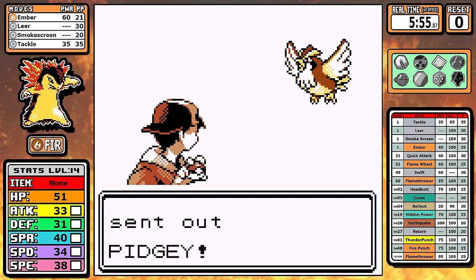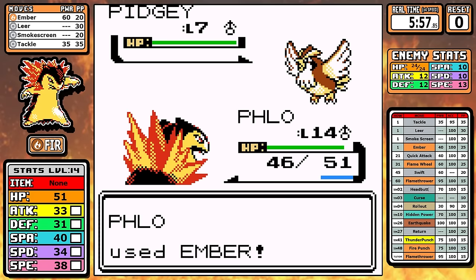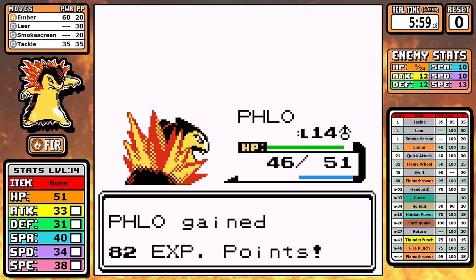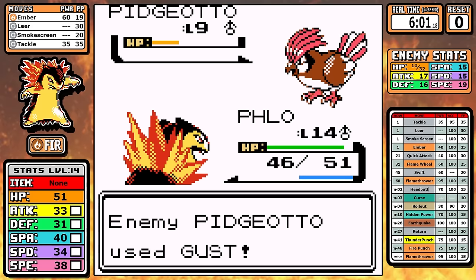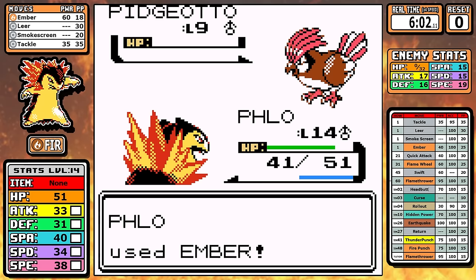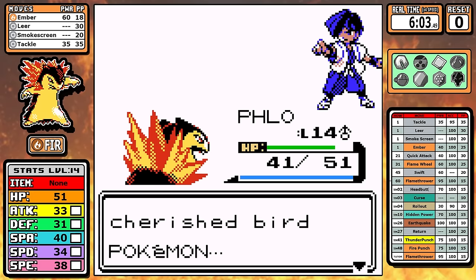I initially thought level 13 was key because it puts the first Pidgey in a one-shot range. Since we're dealing with the infamous Mud Slap, I didn't want to get hit since it's super effective and I figured he'd prioritize it. But when we look at the Pidgeotto, he just uses Gust. I don't know Gen 2 AI as well as Gen 1, and I don't know why it didn't use Mud Slap. But overall this is very quick and the first badge is already down.